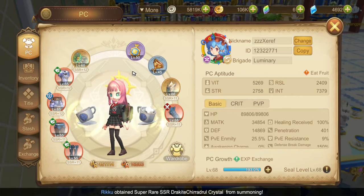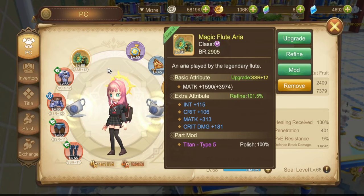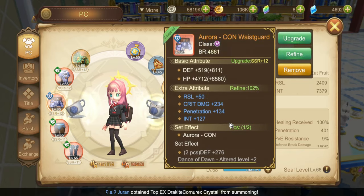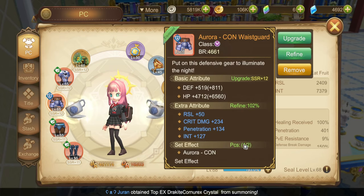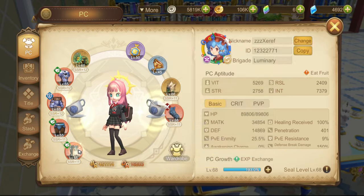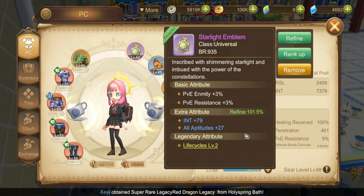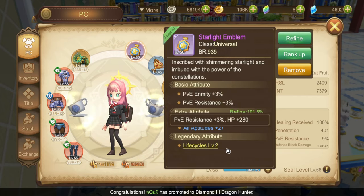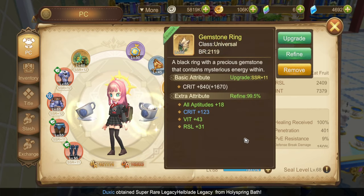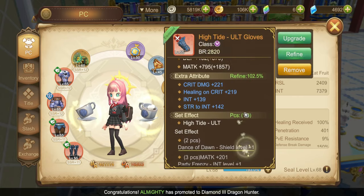Here are my gears! Let's start with the weapon, which is level 60 with the Titan Modification! Level 65 Aurora Race Robe! Level 65 Aurora Con Waist Guard! Level 55 High Tide Race Bridges! Level 55 High Tide Race Boots! Level 50 Starlight Emblem! Level 45 Ace Grail! Level 66 Gem Stone Ring and Level 55 High Tide ULT Gloves!